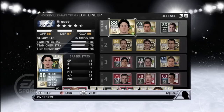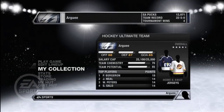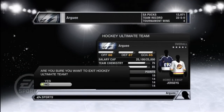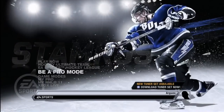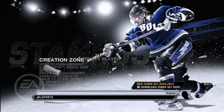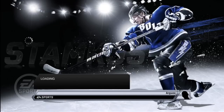I'm gonna be doing it on James Neal here. What you're gonna want to do is get out of your Ultimate Team, go down to My NHL 11, click that, Creation Zone, Edit Player.